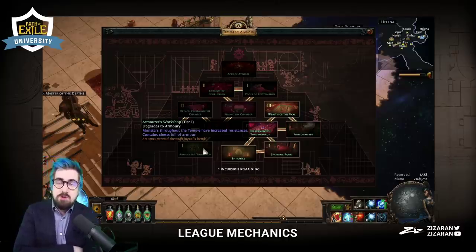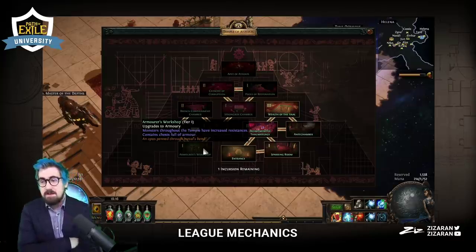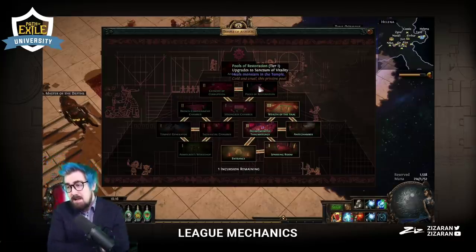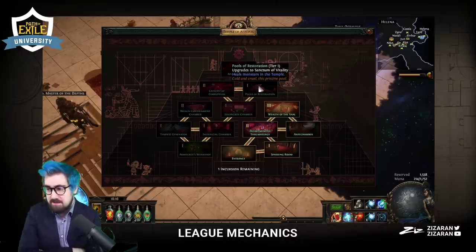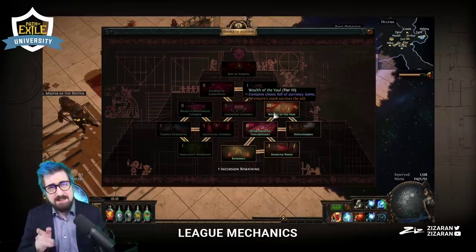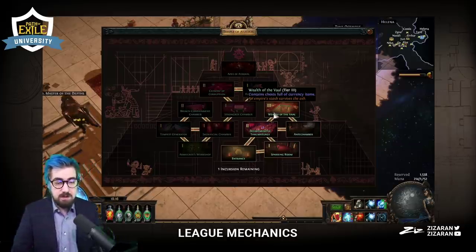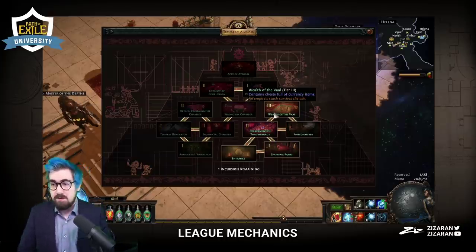The breach containment chamber is okay if you really need breach items, but it takes forever and there's not much quantity. The armor workshop is actually underrated — it has a decent chance to drop corrupted six-links as well as divination cards like Dapper Prodigy and Chains that Bind. The pools of restoration can drop the percentage life chest, which can be very, very good early on — very easy to make these better than a Belly of the Beast.